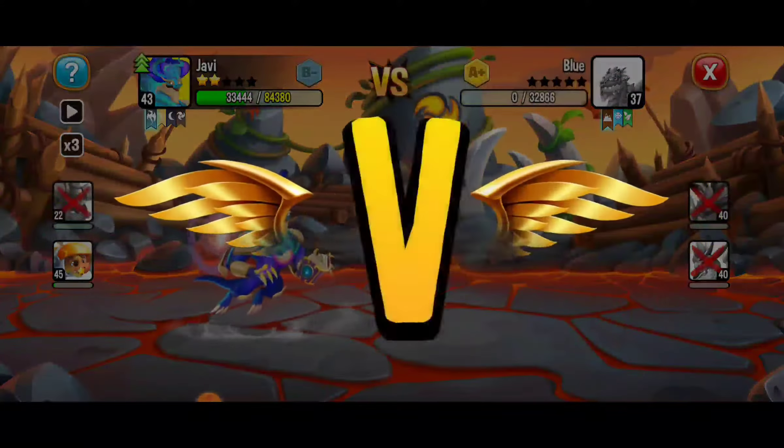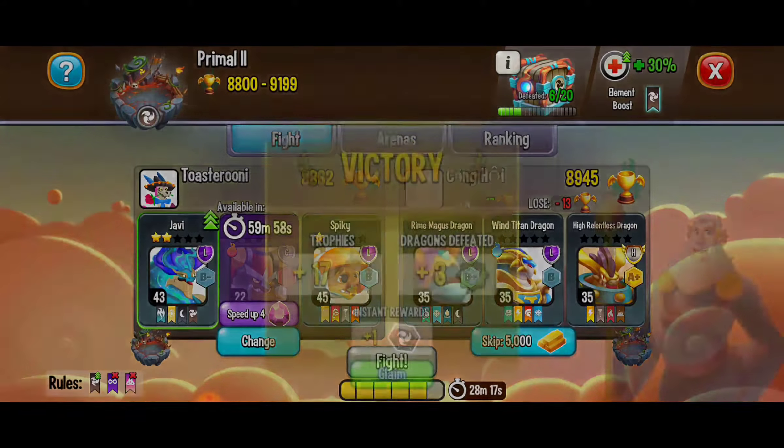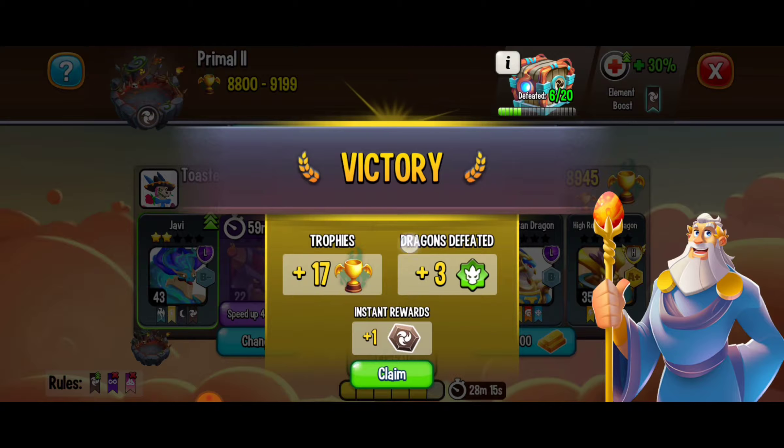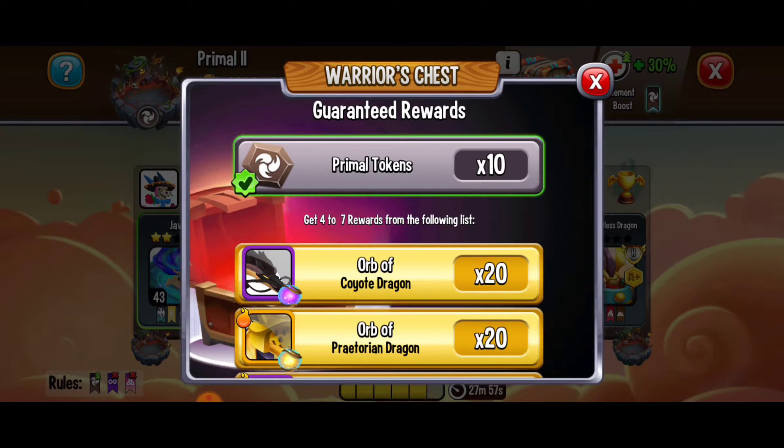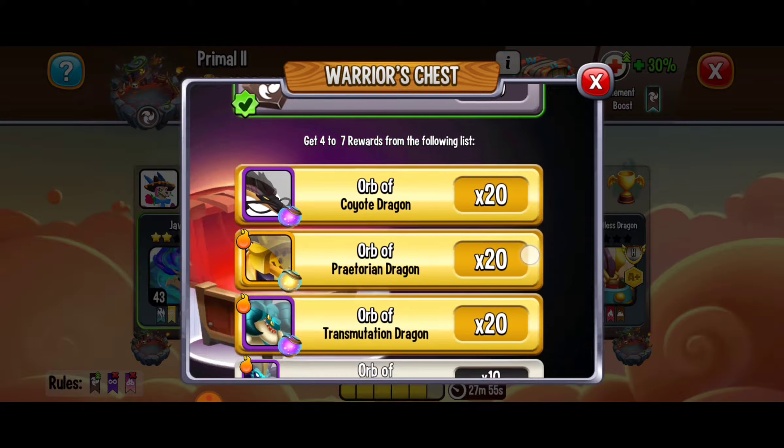This battle went super good — we got the victory and with that we got a couple of badges. Every time you win an arena battle you can get trophies, some instant rewards which are either food, gold, habitat tokens or more, and you can also get some badges.